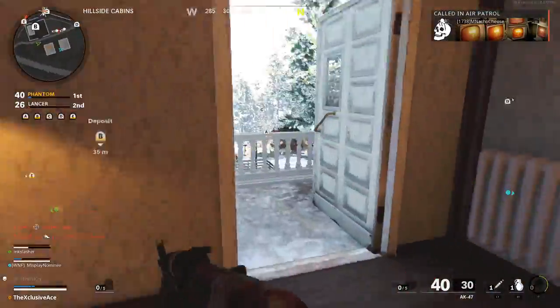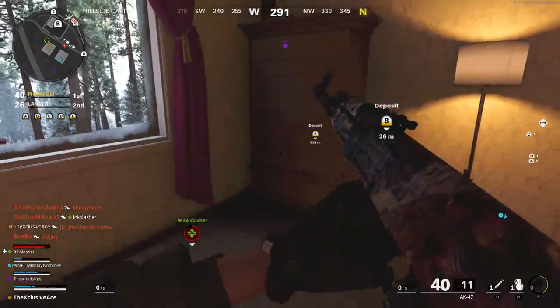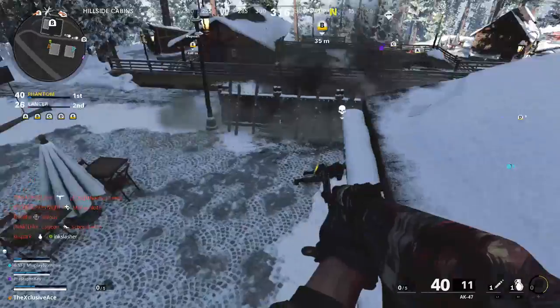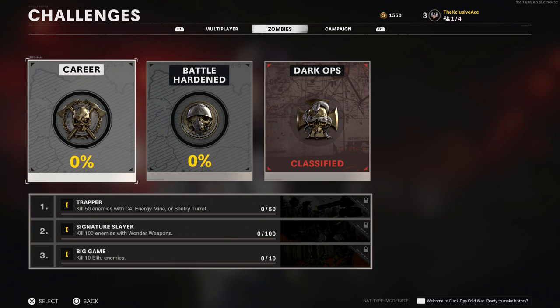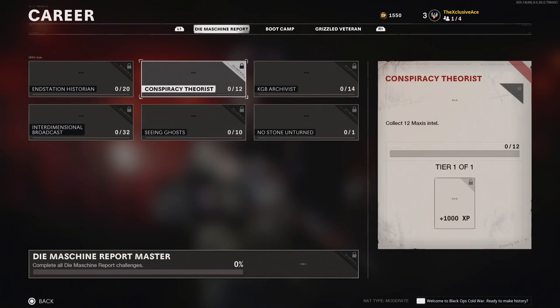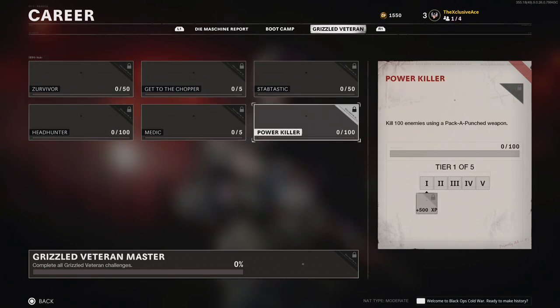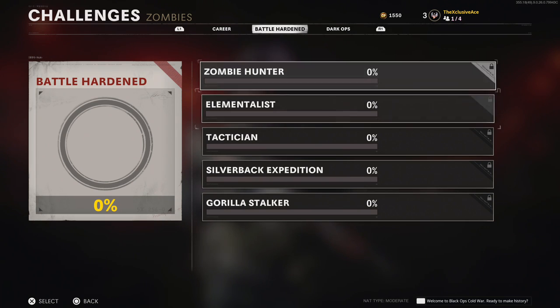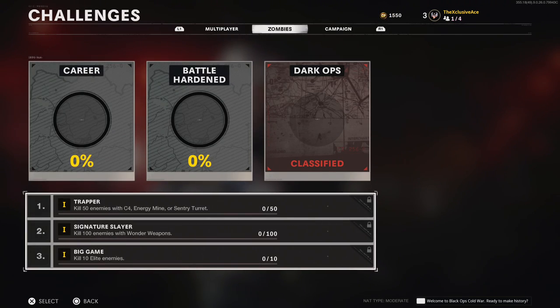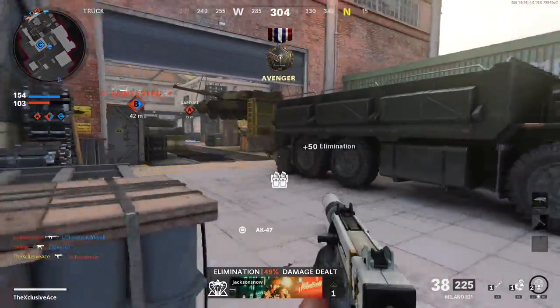Finally, one last thing I wanted to mention — and this is an area I'm not an expert in — is Zombies. It turns out your level is shared between Zombies and multiplayer, so any XP you earn in Zombies goes toward the same level you're earning in multiplayer. On top of that, Zombies has an entirely different set of challenges that also award XP. If you enjoy both Zombies and multiplayer, you should definitely branch out and play both modes, because you're opening yourself up to way more challenges and therefore a lot more XP.